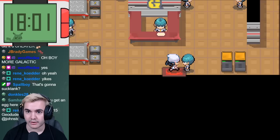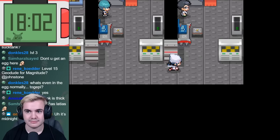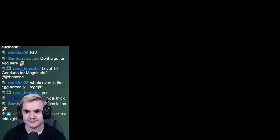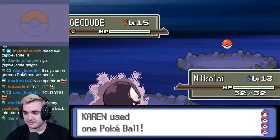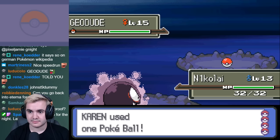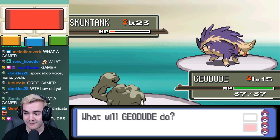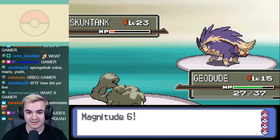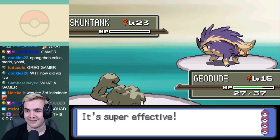Before we leave Eterna, we have one last big fight — at the top of the Galactic Building, we have to take on Commander Jupiter. You're probably thinking this is going to be just as nightmarish as Mars, but thankfully this one only took a few tries. After losing to Skuntank on the first try, I realized we can catch Geodude east of here and they all know Magnitude. After catching one, I brought it back to the fight along with a few Shinx to lay down a few Intimidates. I ended up getting decent rolls on Magnitude to knock it out, but it did also miss Poison Gas twice, so this battle definitely could have been much more annoying.